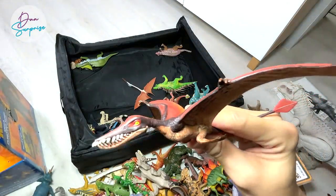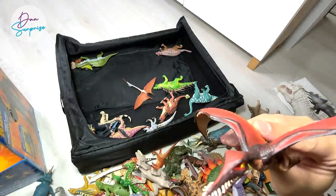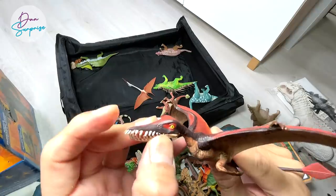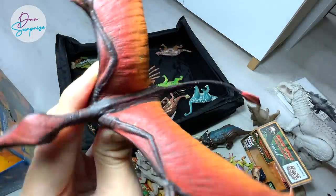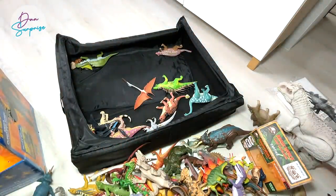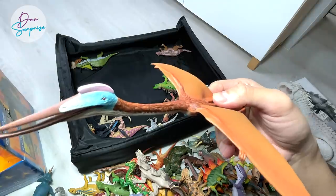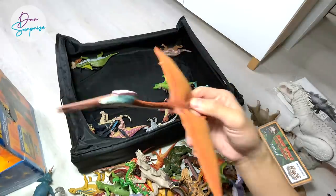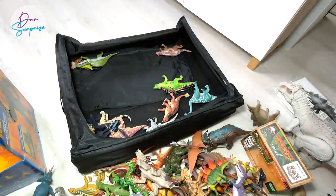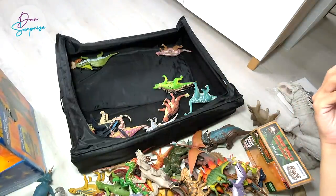Rhamphorhynchus - what is significant about this prehistoric reptile is that the teeth are actually pointing outwards. It's pretty interesting, very weird looking. And Quetzalcoatlus is actually one of the largest flying reptiles you can ever find - it is as huge as an airplane. If you are able to see them in real life, it would just swoop right down and eat you - you'd be so small compared to it.